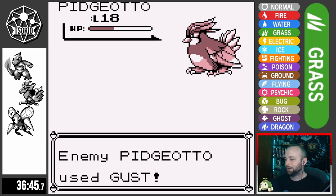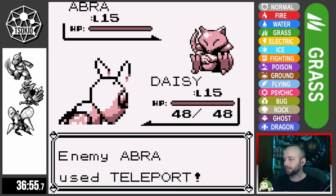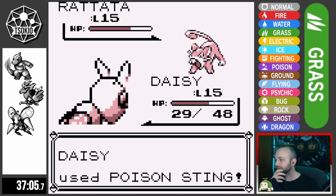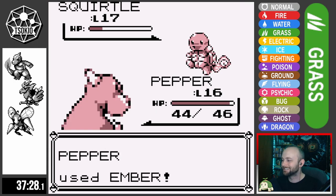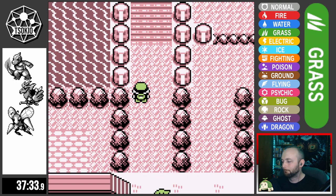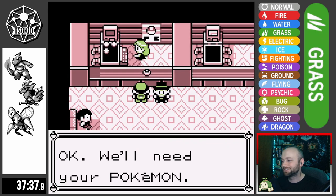Pidgeotto gets one Sand Attack off on Daisy before going down. Abra goes down in two hits with its pitiful defense. Daisy gets a critical hit Fury Attack off on Rattata, and then I swap into Pepper to take out rival Squirtle with a few Embers. Overall that was a pretty easy fight. Flytrap can't one-shot anything right now and it might seem like it's struggling, but it'll be worth it later on.